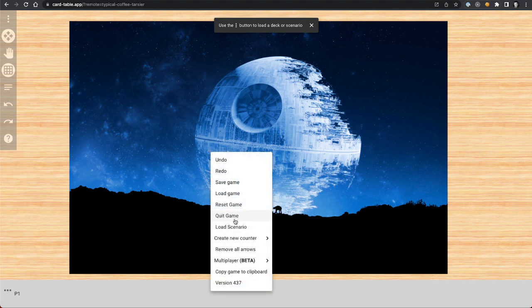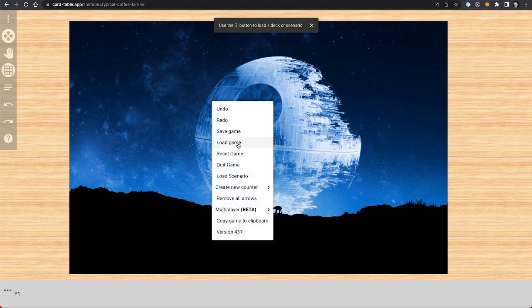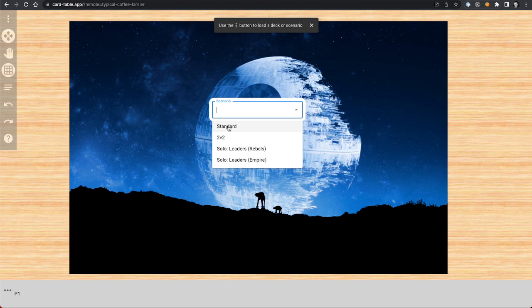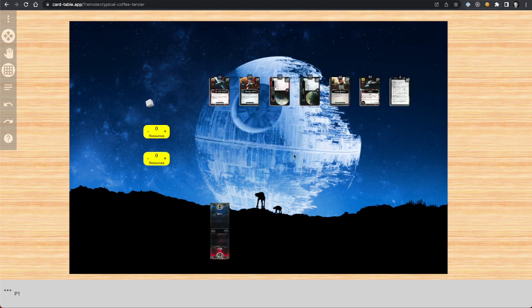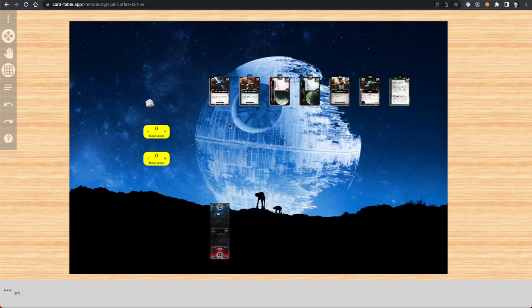Now I'm going to load the game. This game is different than say Marvel Champions or Lord of the Rings living card game where there aren't decks that people have built online - there are really just scenarios you can load, and loading a scenario gives you everything you need to play. I go to 'load scenario' and select 'standard,' which is two players, and it loads everything. One thing you'll notice is that as I click cards there's a red border around them, and Owen's clicks show a blue border - you can see him moving cards independently on his screen.